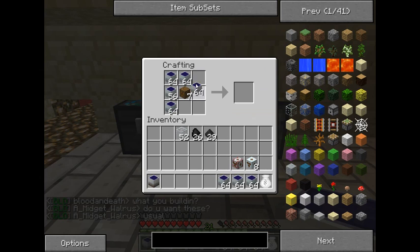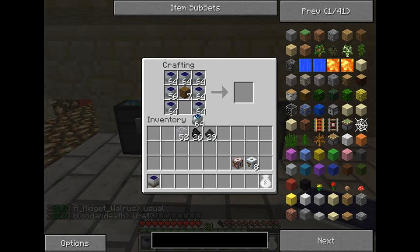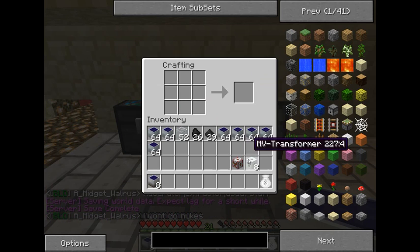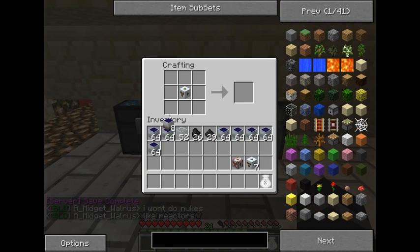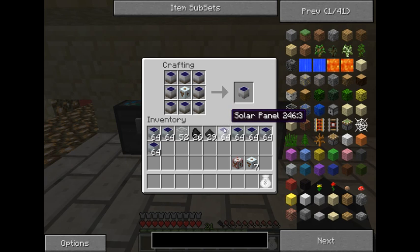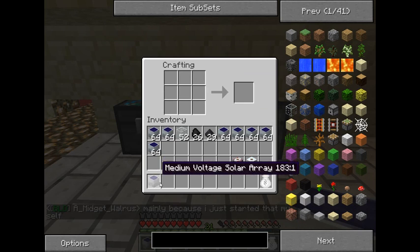To get to the next step I'm going to need more than just one low voltage solar panel — I've crafted several of these. To get a medium volt solar panel, you need one medium volt transformer surrounded by eight low volt solar arrays. It will not work with the original solar panels. And that gives me one medium volt solar panel.